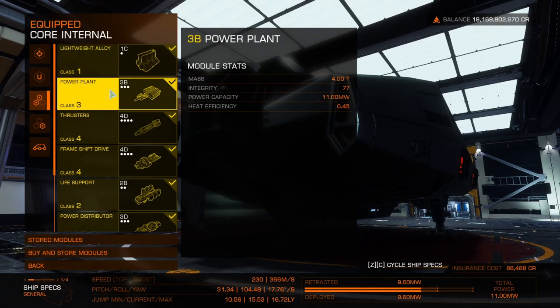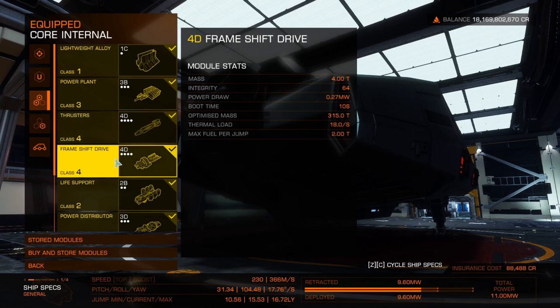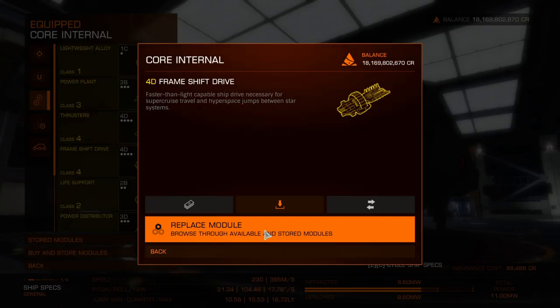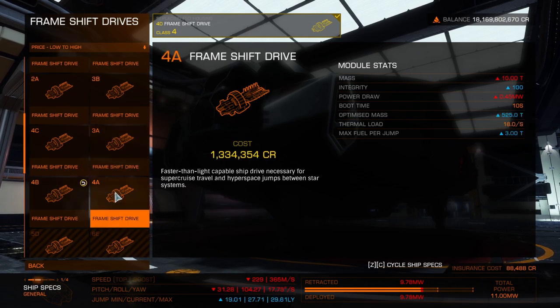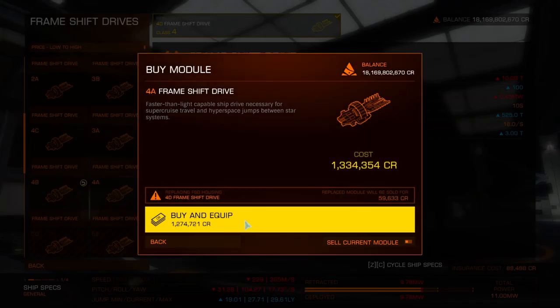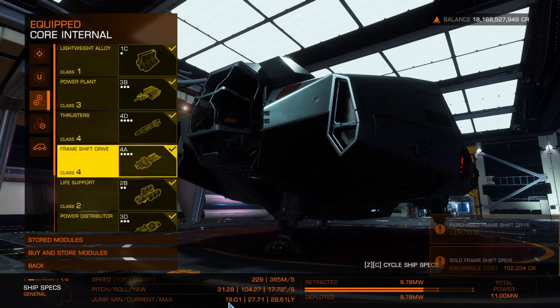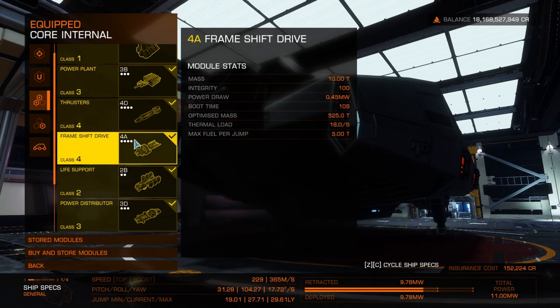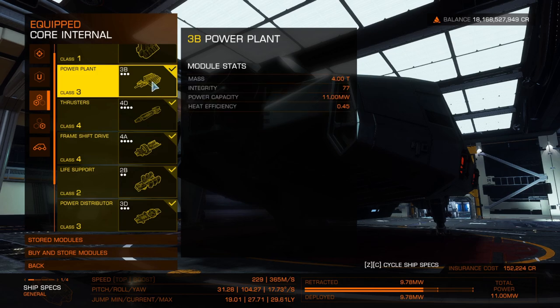Lightweight alloys. Power plant is a 3B, which is all you need. Thrusters are 4D — you could put an A-rated for a bit of extra maneuverability, but you really don't need it. FSD — here's the inexcusable bit: 4D, giving us only 10 light years. How did I ever cope with that? We want a 4A — 1.3 million — but it gives us 19 light year laden jump range, which is ideal.